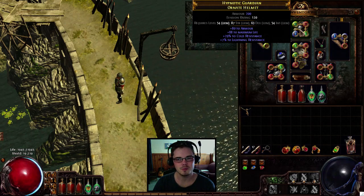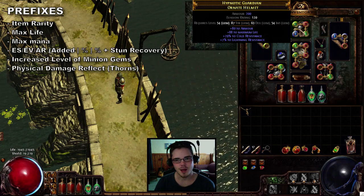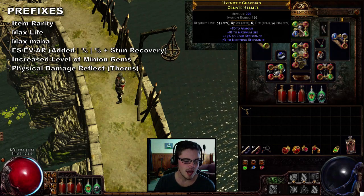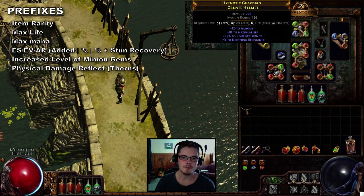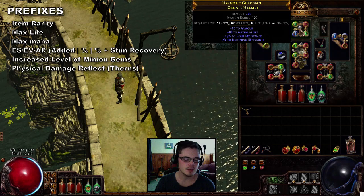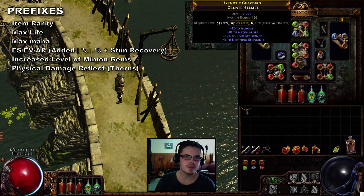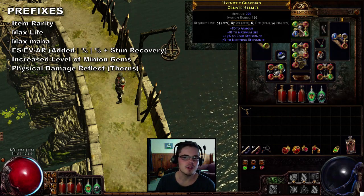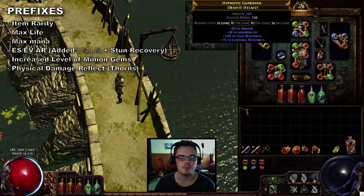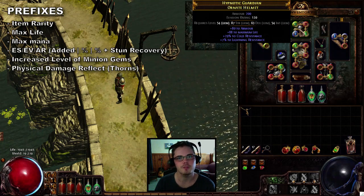Let's jump into what mods you can get on helmets. For prefixes you've got rarity, max life, max mana, evasion, energy shield, armor, plus percentage, and stun rolls. You also have physical damage returned to attackers — a thorns slot for thorns builds. Then there's plus level of socketed minion gems, which is very important for summoners because that plus gem level can exceed level 20. Even while leveling, it bumps your minion levels up by 2, increasing their life and making them much more powerful overall.